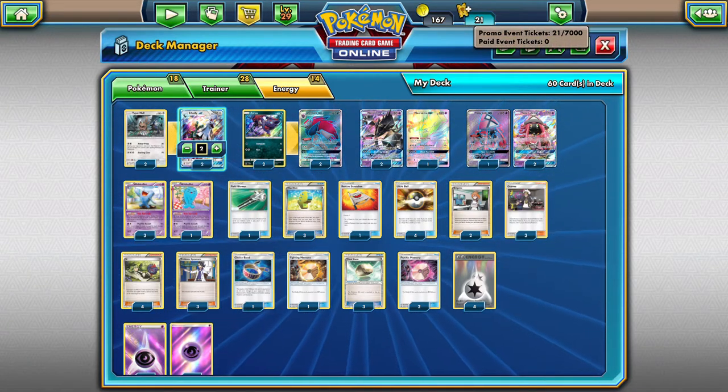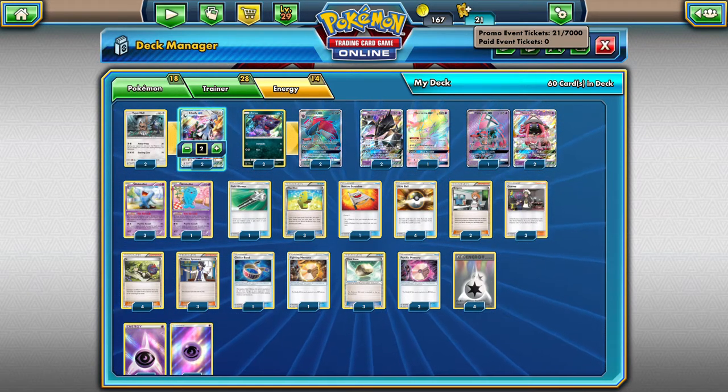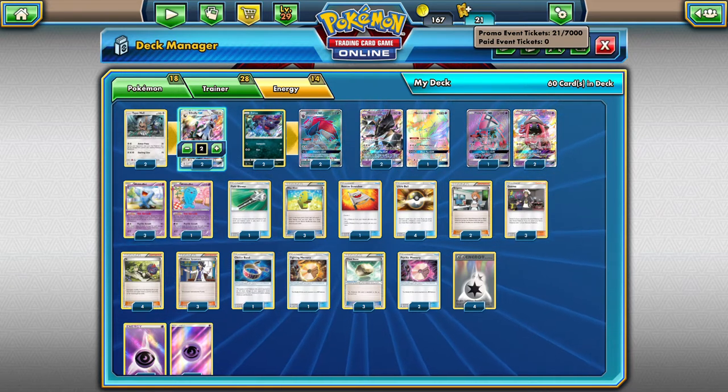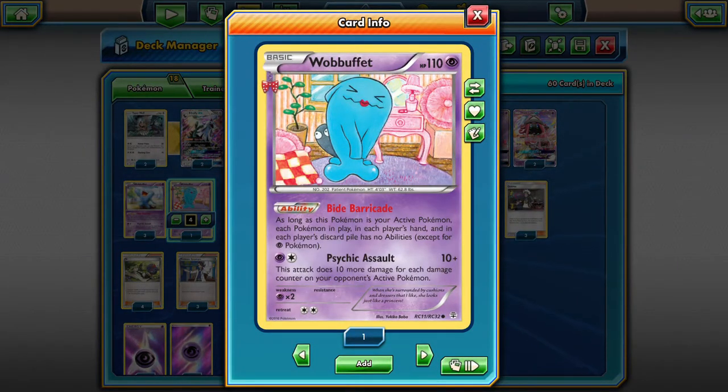We are playing a Necrozma/Wobbuffet deck. The idea is to let your opponent get their GX's up, think they're safe, and then Necrozma's GX attack spreads 100 damage everywhere. Then you clean up with Wobbuffet, which does 100 damage plus 10 more for each damage counter on your opponent's active Pokémon. So if it's a GX with 100 damage already on it, Wobbuffet's Psychic Assault will do 110, for 210 total across the board. We'll boost that damage with tools and bench hit with Zoroark and Sylvally when necessary.